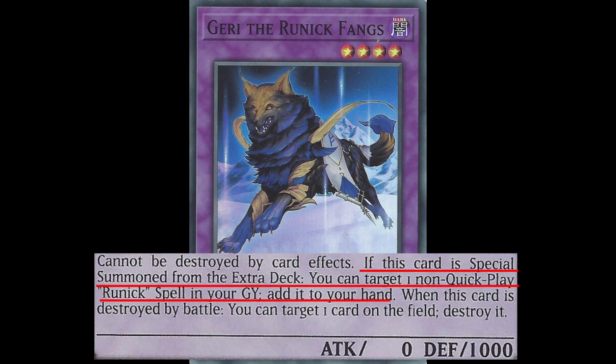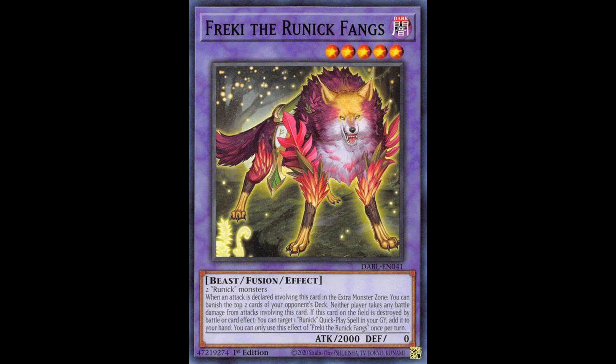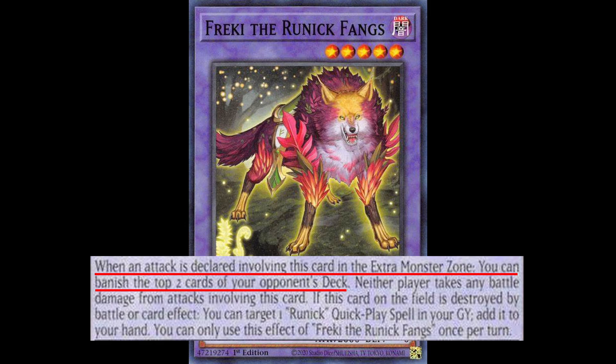Moonin will also gain a thousand life points in each end phase — and yes, I have seen someone pay 8,000 life points to activate a Solemn Judgment because of Moonin. Gary, on summon, adds the field or continuous spell from the Grave, cannot be destroyed by card effect, and when it dies in battle can destroy one card your opponent controls.